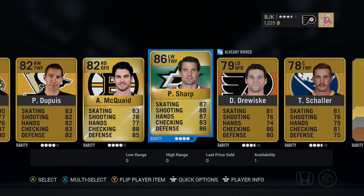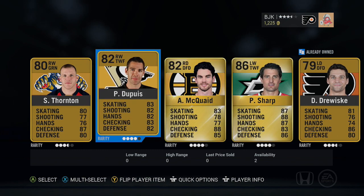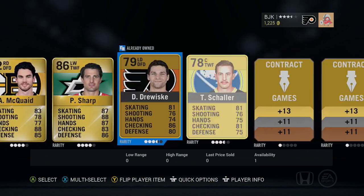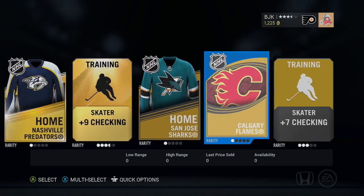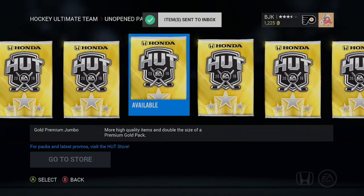Patrick Sharp - there we go, 86 overall. Patrick Sharp, that's not a bad pull. Adam McQuaid, Pascal Dupuis, Sean Thornton, Schaller - don't know who that guy is - Fiddler again. Some more stuff to add to the collection, cool.